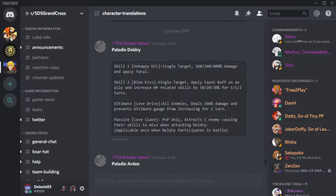Ultimate: Love Drive — hits all enemies for 360 damage and prevents ultimate gauge from increasing for one turn. The passive is what we are really looking for on her: Love Slave — PVP only, so remember guys, it's only PVP. It attracts one enemy, causing their skills to miss when attacking Deldrey. Applicable once when Deldrey participates in battle. That also applies if the opponent Deldrey has love-enslaved uses AoE — all AoE from that enemy will miss, and that's not just for one turn, that's for the whole battle.